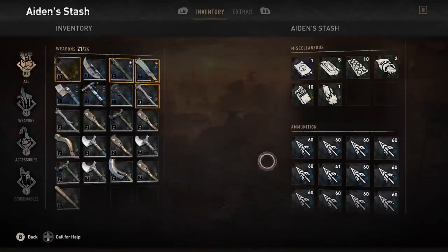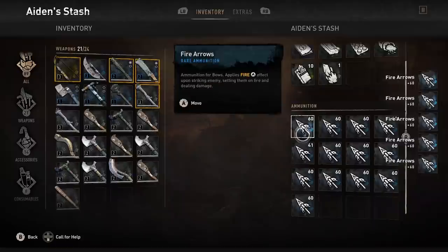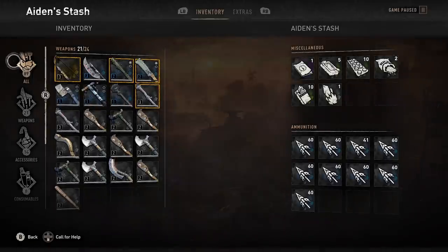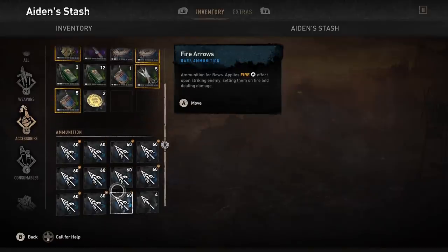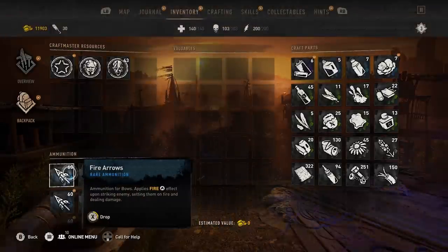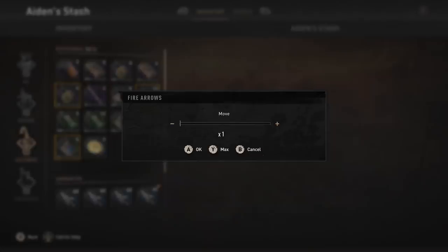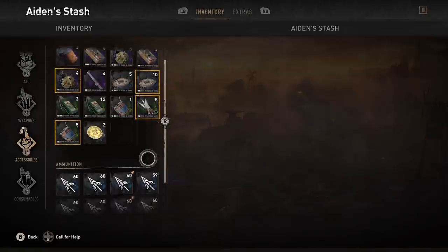Now we go in and as you can see, we have way more arrows than we started with — this is where it starts to get exponential. Now you need to move all these arrows back. The duplication the other way — taking them back in — didn't seem to work for some reason. There's actually a limit to how many arrow stacks I can carry, so you're going to be limited to a certain number. It's probably just an inventory slot limit for ammunition.